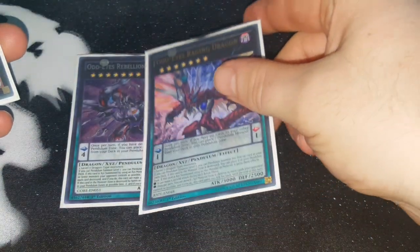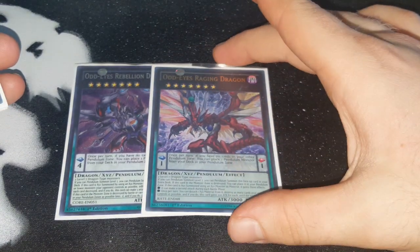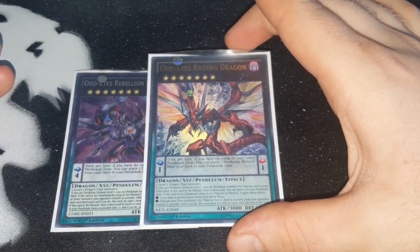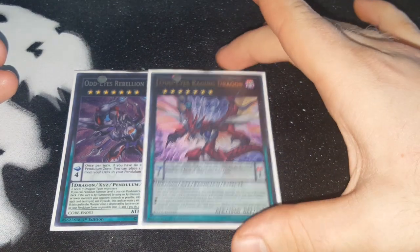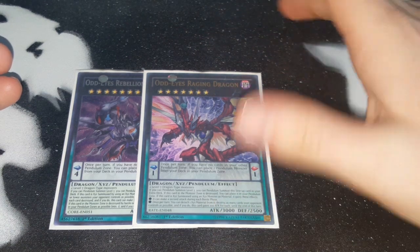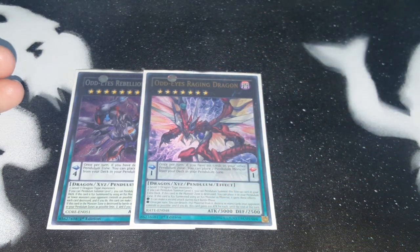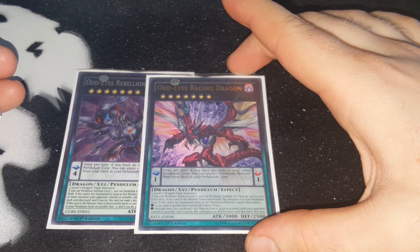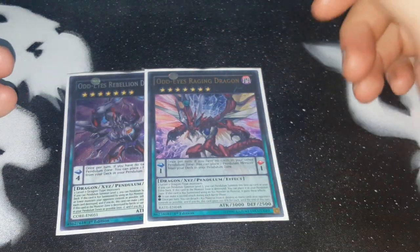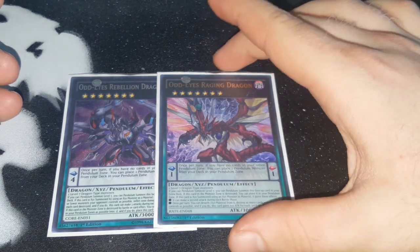Next, Odd-Eyes Raging Dragon — a really, really good one. To summon it you need an Xyz monster and a level 7 dragon-type, both must be dragon-types. It can destroy the entire field, gains 200 ATK for each card destroyed, then gets to attack twice. If you destroy five of your opponent's cards, this card swings for 8000 damage — still really nice if it attacks directly. If your opponent only has three cards it's not an OTK, but it's the go-to for that scenario.